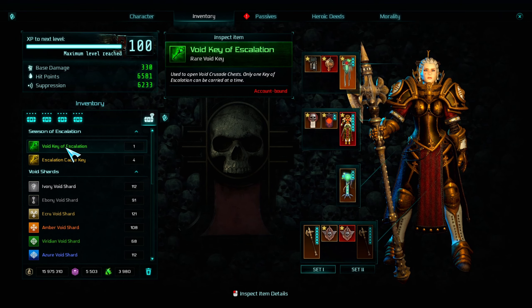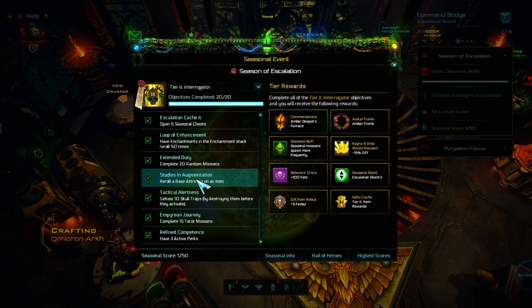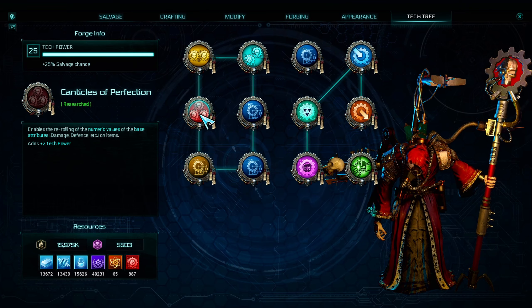Random missions can be found here. To reroll a base attribute, you have to unlock this skill in the tech tree. Then go to the Modify tab; in the Reroll Value section, you can reroll the base attribute.